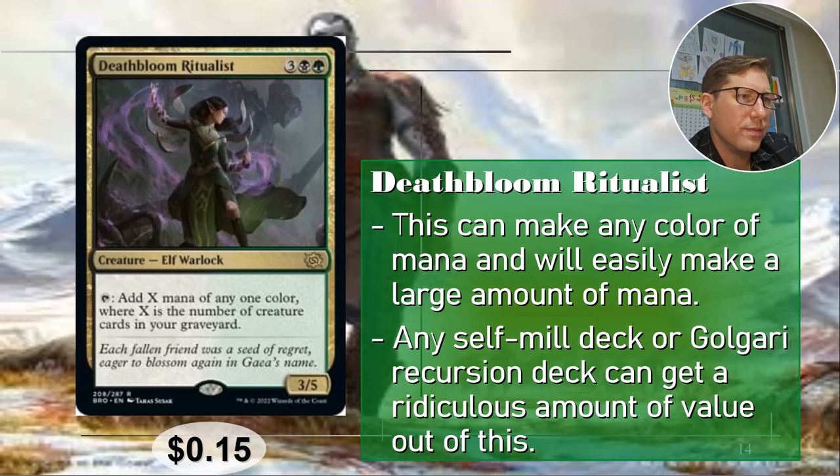Number two: Death Bloom Ritualist. Three black green for a 3/5 — pricey at CMC five for a mana dork, but you can tap to add X mana of any one color where X is the number of creatures in your graveyard. This is very easy to abuse in any self-mill deck. Any deck will end up with creatures in the graveyard eventually, so you get extra value out of that. 15 cents only — crazy.